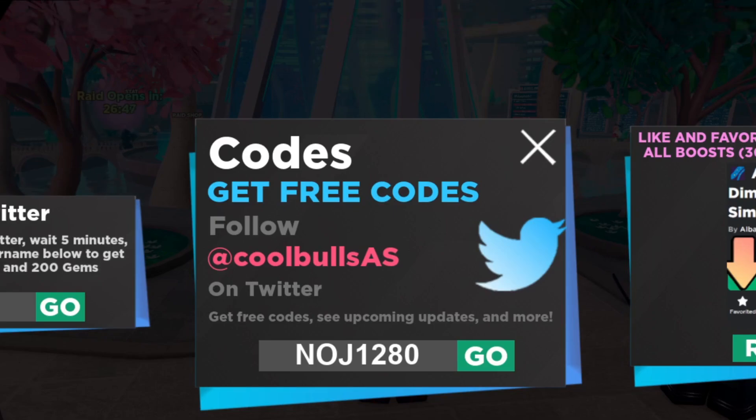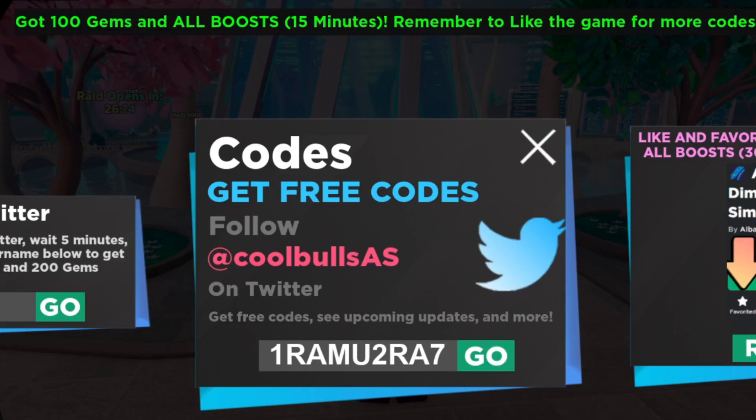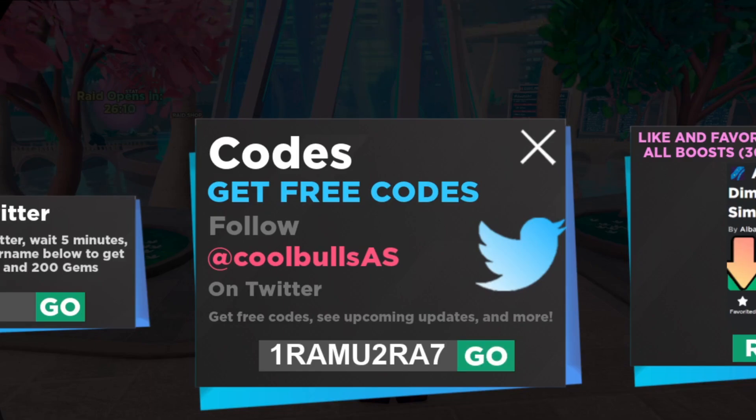That code might have been deactivated — I don't think I typed it wrong, but it may not work on PC either. Still go ahead and try it for yourself. Next code is 1RAMU2RA7 — this one is still active. We get 100 gems and all boosts for 15 minutes. Go ahead and redeem this working code for yourself.